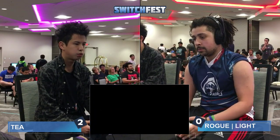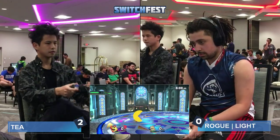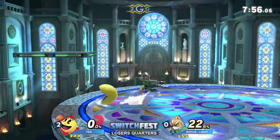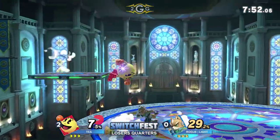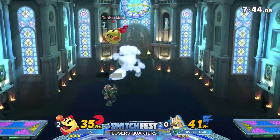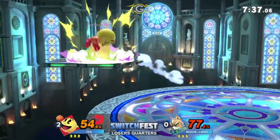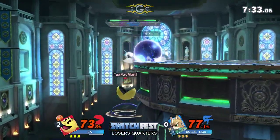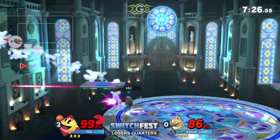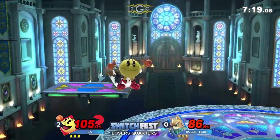T is up 2-0 here versus Light. We're not going to see a switch — though there are options available. We've seen Light's Joker and Falco come out this weekend. Falco is notorious for being great against projectile characters, but maybe Light just feels he can rush down T with Fox. Light definitely knows Fox has the tools to win this matchup — you have the shine, you're quick, you can get up in his face. He just has to stop getting F-Smashed. T's F-Smash isn't even that quick — T's just reading him really hard for these kills.